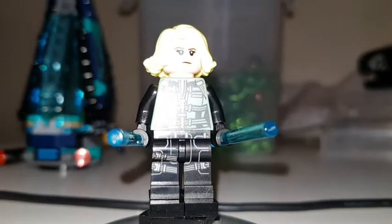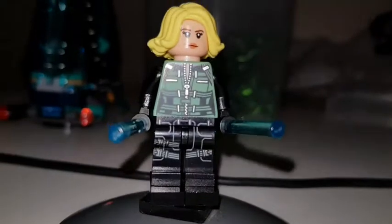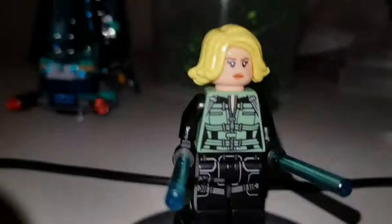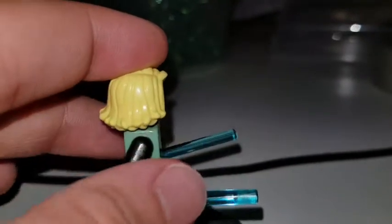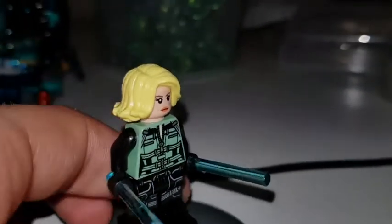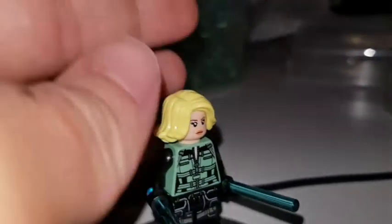The next minifigure we got is Black Widow. I like what they were going for. The torso is a bit annoying because they printed it onto a green torso — that light green. If they printed it onto a black torso it might have looked better, but I can't say it's bad. You've got the standard Black Widow hair, just in blonde.